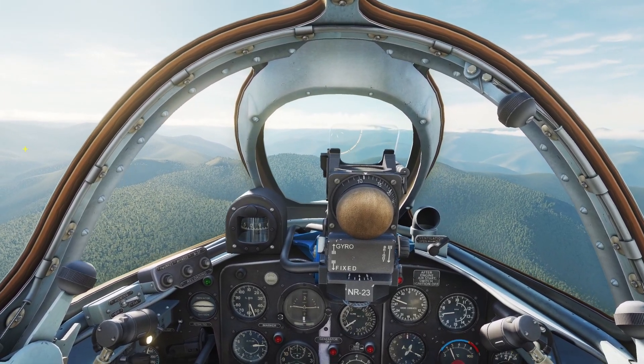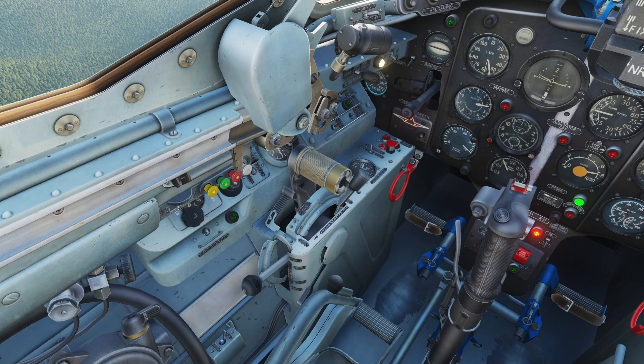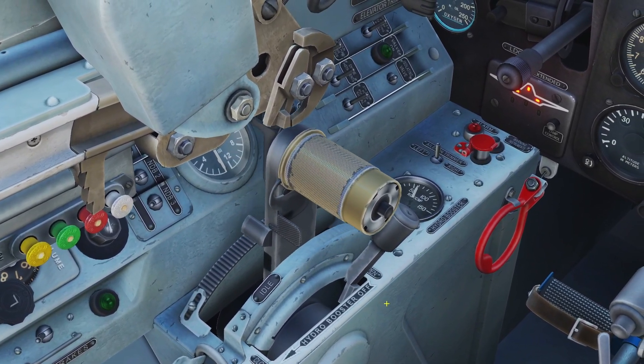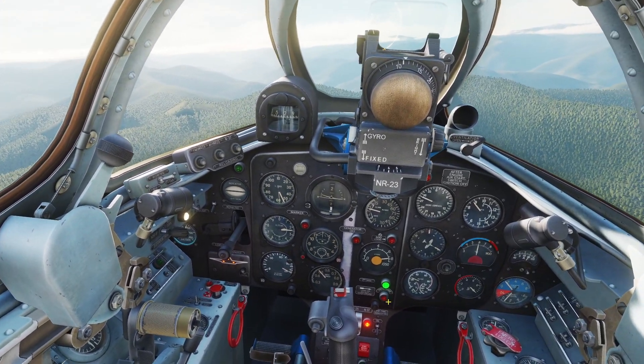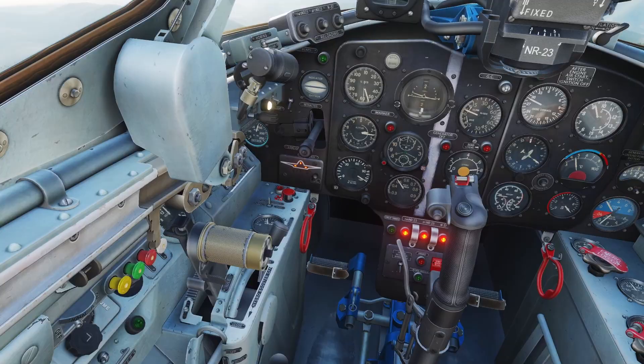In this video I'll be going over engine management for the MiG-15. The MiG-15 has one main engine control, which is the throttle. When you push it forward, it puts more air and gas in the engine and makes you fly faster. When you pull it backwards, obviously you fly slower.